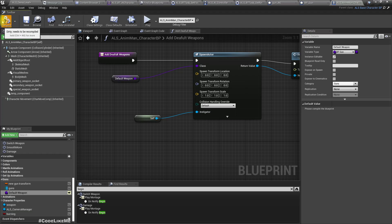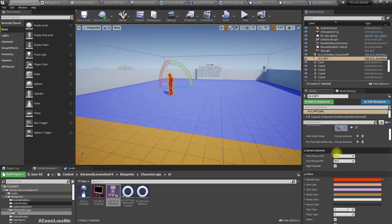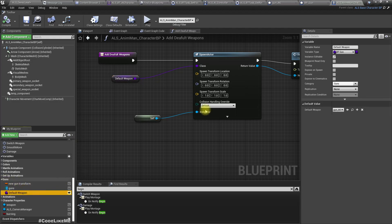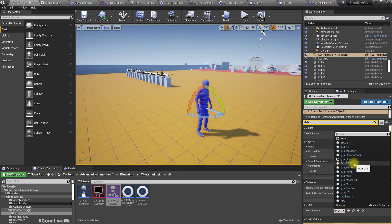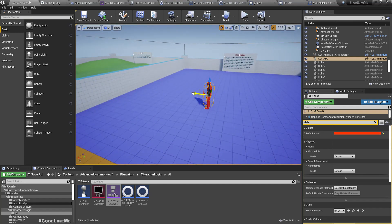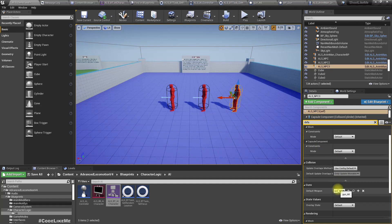I'll make this variable instance editable and put it under the 'Guns' category as 'default weapon'. Now I should be able to define whatever gun class I want to use per character. For the player I'll choose the M16, and to give enemies some variety I'll duplicate the NPC — this guy should have a shotgun, and this guy should have the MP5.